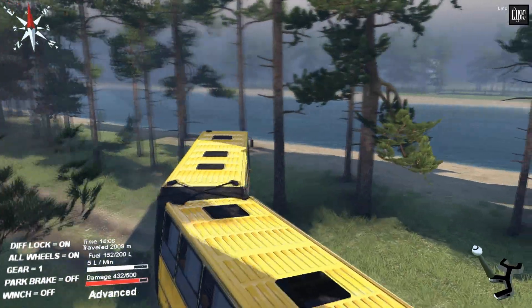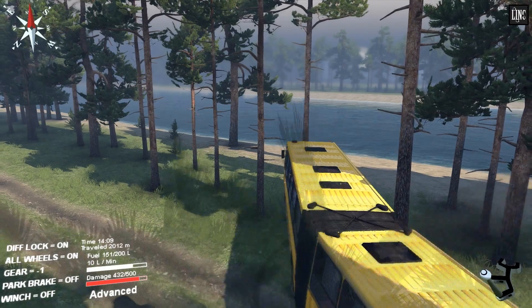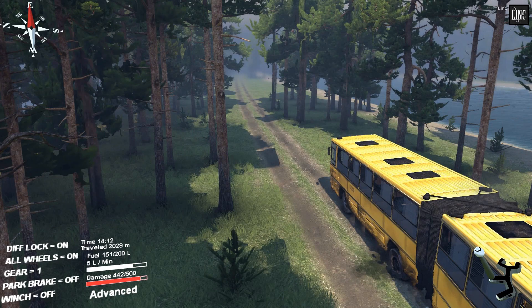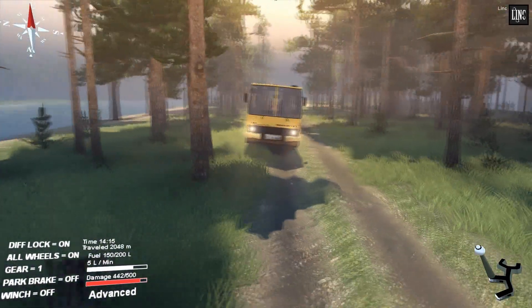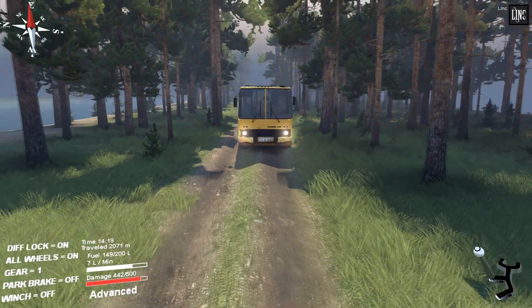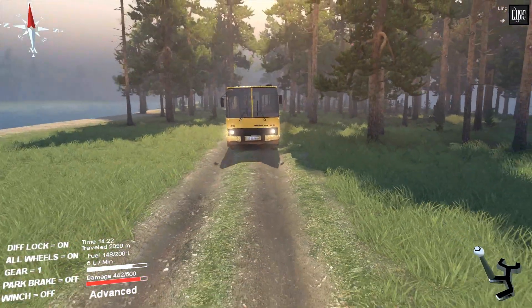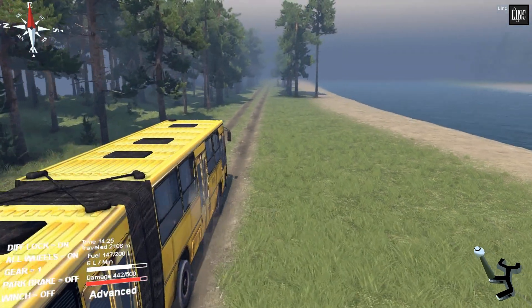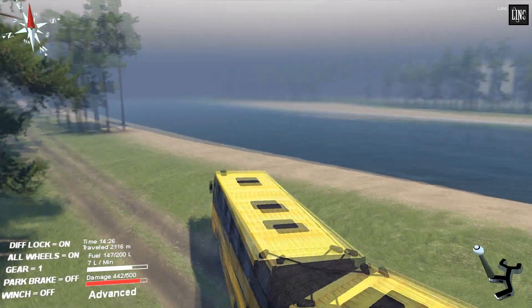Let's try to cross the river here since I don't think there's anything else at the end of this path, only an objective. Oh, there's another river crossing — let's go there and see if we can make it with all this damage we've got so far. More models to load. Yeah, if it wasn't so bad with the damage it would actually be pretty fun to try this bus through harder levels. But if it damages that easily, it's really annoying. The game freezes a little bit — I think it's because of the models that need to load.